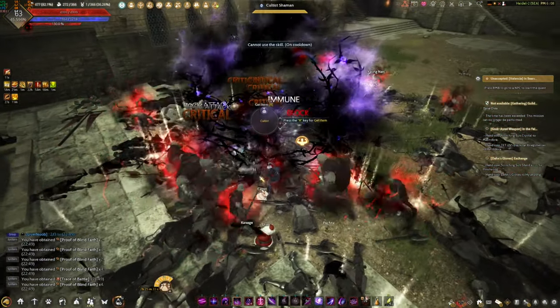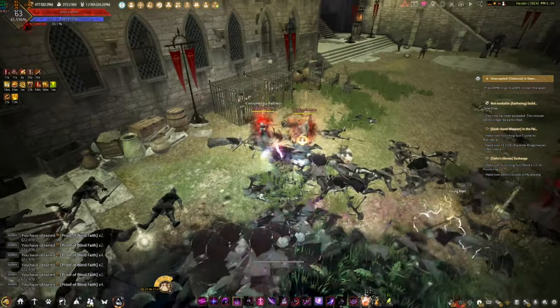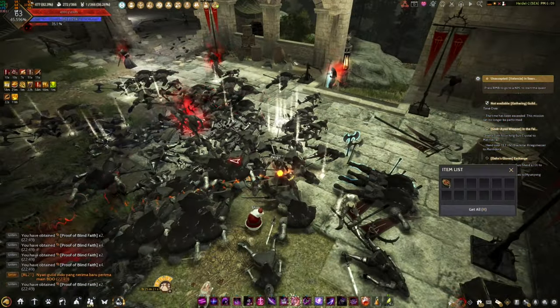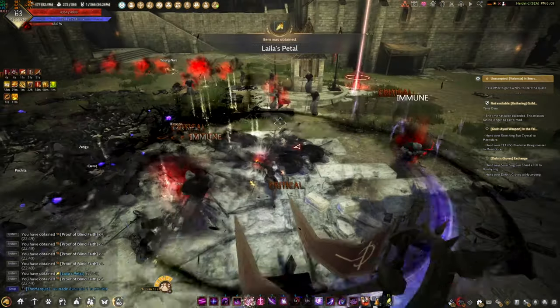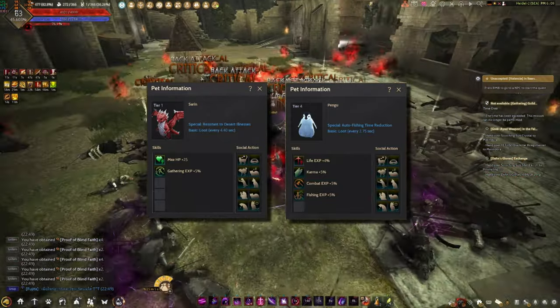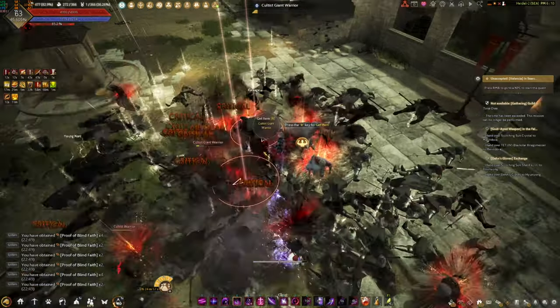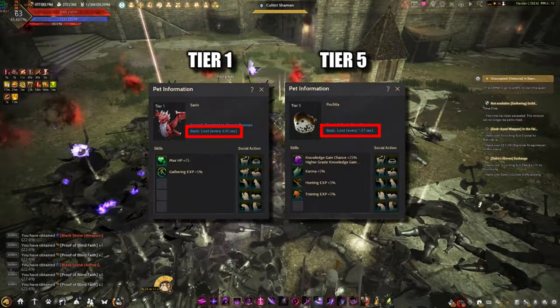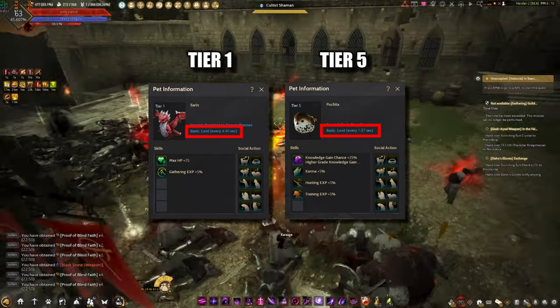If you haven't noticed, my pets can't keep up with all the loot on the floor. And this is annoying because these are 4 Tier 4 and 1 Tier 5 pets. In Black Desert Online, pets have abilities that help the player, but they are mostly used for their ability to automatically loot trash and items while grinding. One pet can loot every 4.4 seconds and the cooldown can be reduced as you improve its tier.